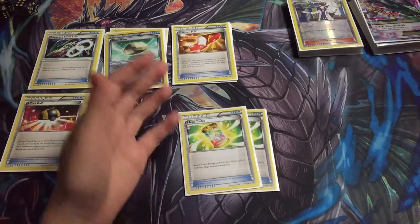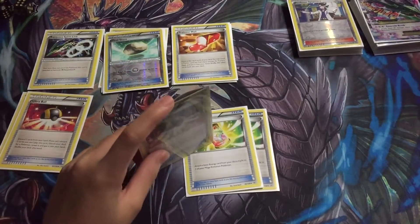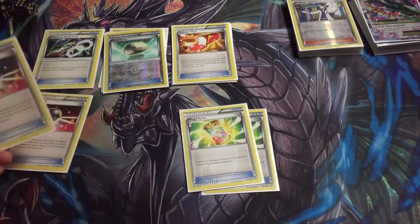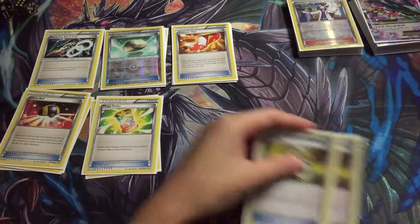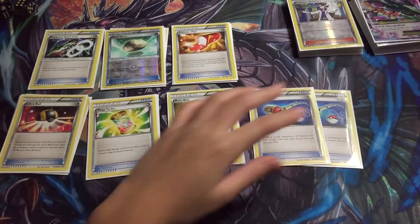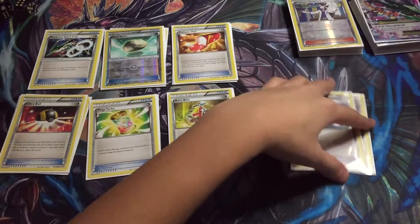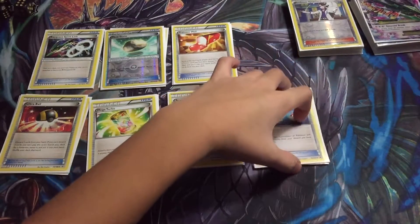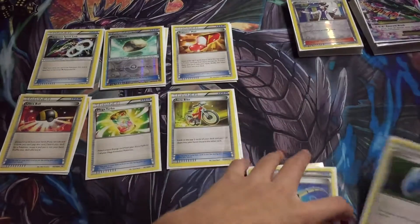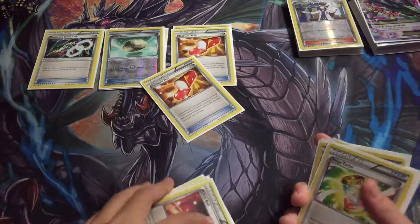We have two Mega Turbo — attach a basic energy card from your discard pile to a Mega Pokemon. Basically, you can use Ultra Ball, get rid of a Water Energy, use Mega Turbo, Spirit Link Mega Ray, and then attach to Mega Ray. That won't be your attachment for the turn, so you can attach a DCE and hit them on the first turn, which is very good. Then we have two Acro Bike — look at the top two cards of your deck, put one in your hand, discard the other. Then we have two Super Rod — shuffle three in any combination of Pokemon and basic energy cards from your discard pile back into your deck, which is very good if you need to get Mega Rays or energy back. Then we have one VS Seeker — I will be getting more, but at the moment there is only one. We will have more of those in this deck.